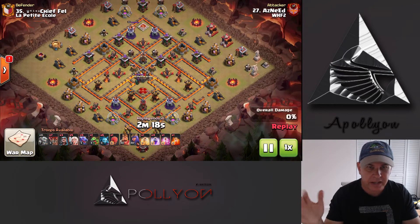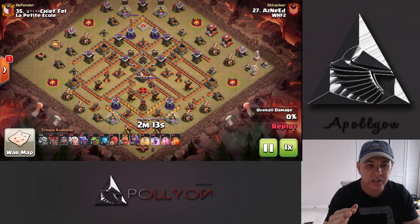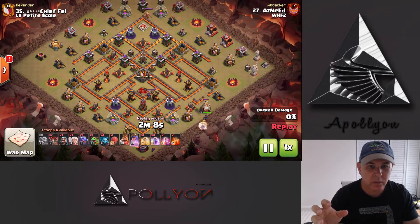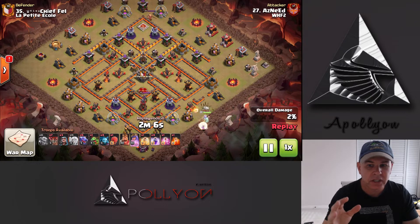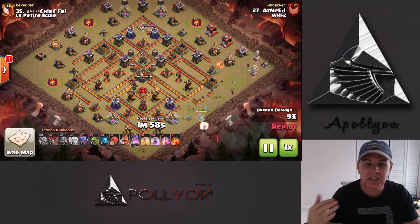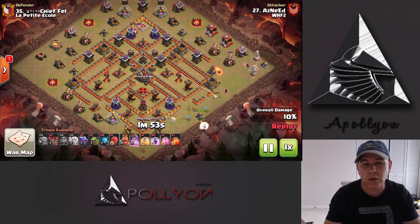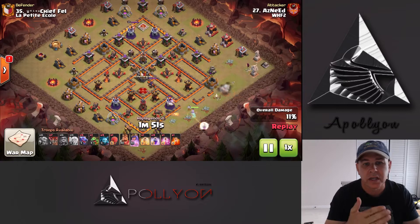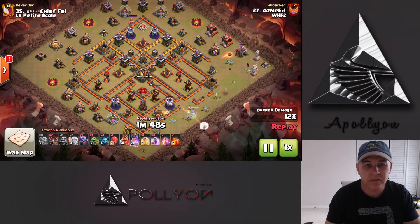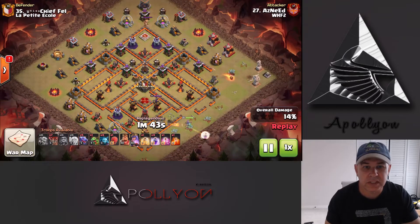So not the drag bat that everybody else is doing, but the base design of this — you can see that all the ADs are reachable without having to break in or do anything special. They're all right on the outside with a Queen Walk not even needing to charge. Very cool identification of this base to see that that's where it was lacking. So we're just going to send the Queen in to take out all four of these ADs starting at the four o'clock one and just working their way clockwise all around the base.